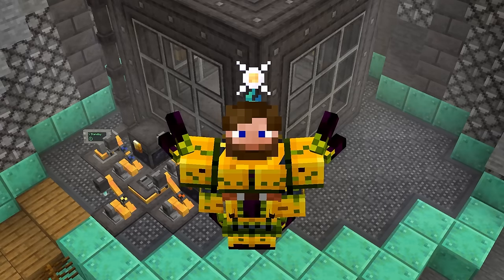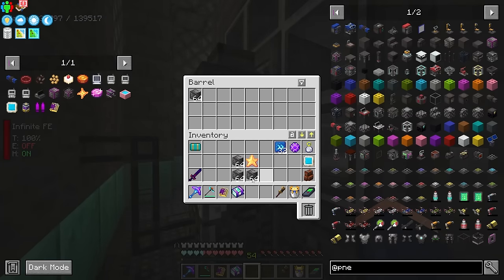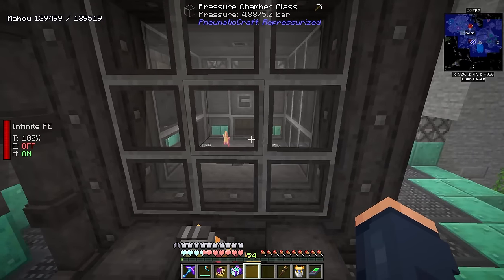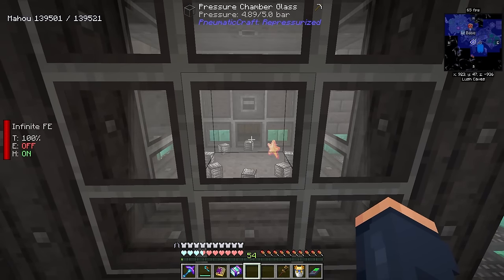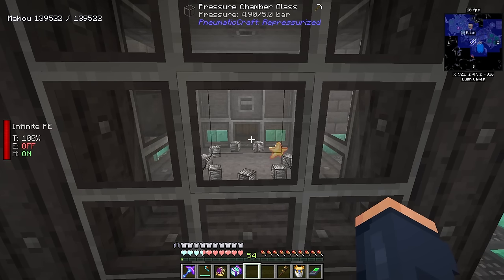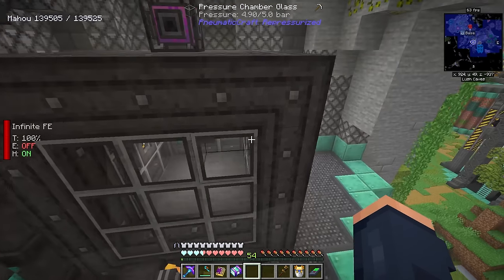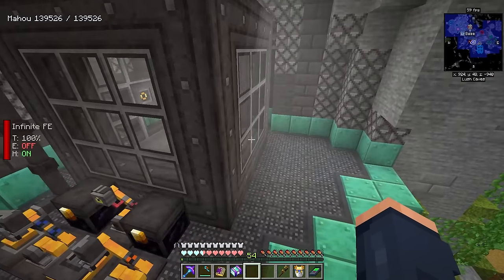Now I want to use this creative compressor, so I have it set to 4.9 bar. I'm wondering if I just go ahead and place this on and it's set to that bar number. I have to be very careful with this — 4.9 should just maintain 4.9 immediately. Oh, that is so much easier to handle! We have no need for the old pressure setup anymore. It just maintains and holds 4.9 bar — that's gorgeous. The production of more of these is even easier now. Four speed upgrades are definitely enough, and the pressure drops but goes right back up and holds at 4.9. This creative compressor saved so much headache.